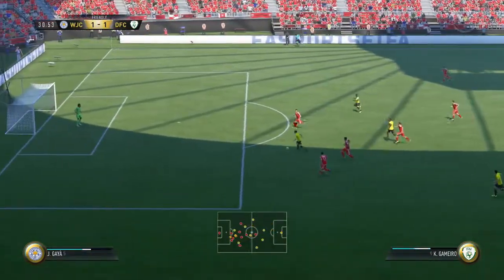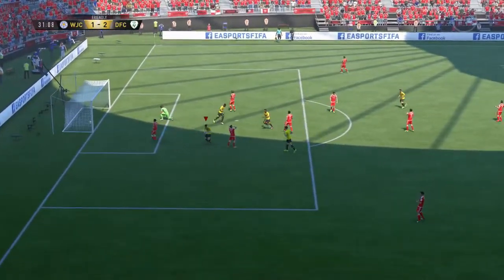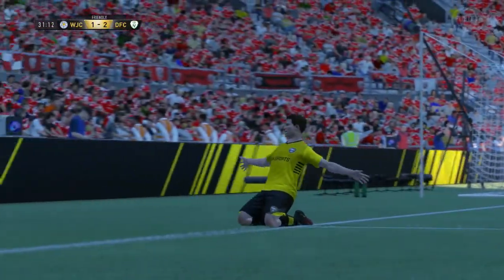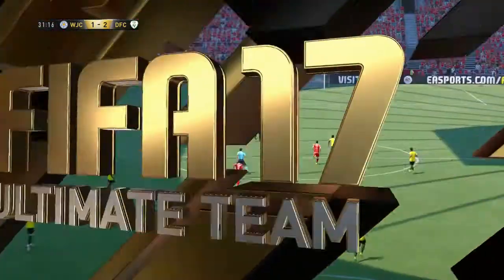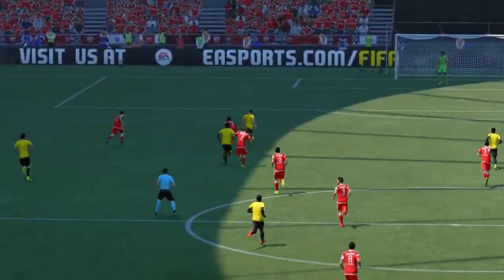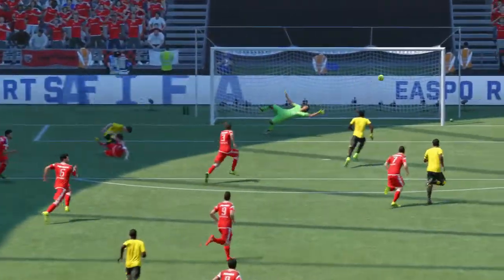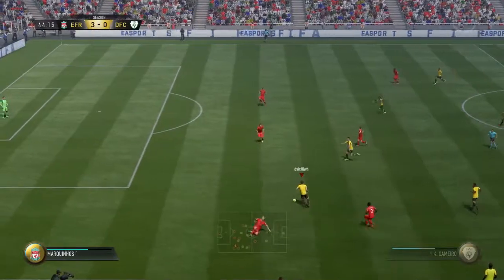Straight away here we can see him burst through with the slim piece he's got and just tucks it away on his weak foot — which is a lovely strike. We have to put shooting down as one of his pros. That's the first pro we listed, and it's what you'd expect from a striker. To do that on his weak foot, which is three or four star, is great.